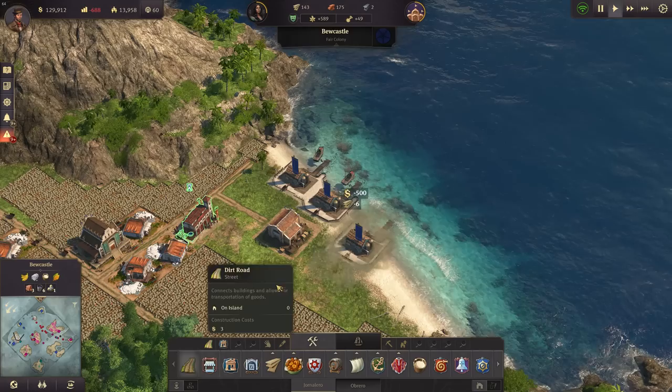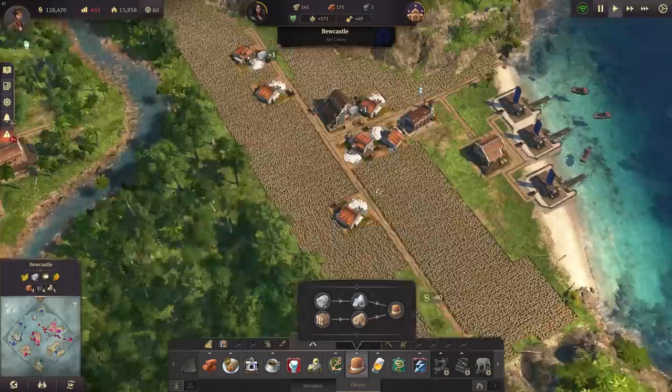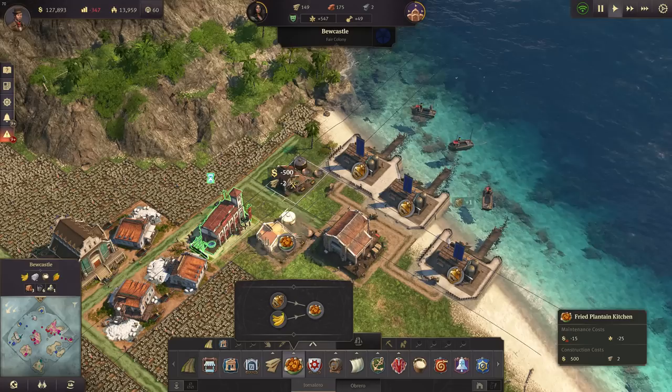Let's have three more, that should suffice. And of course we need to rebuild that cotton plantation somewhere else - so here, before dawn. So we have the fish oil there now. Fried plantains is looking good, so we just need a few more kitchens for that. We have some space here now where we can place some kitchens - we also have a fire station here, that's good. Let's have three more kitchens.